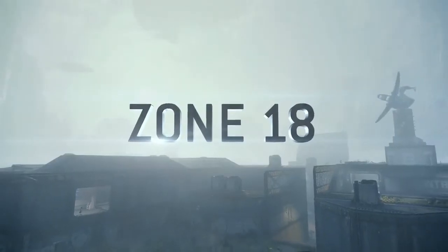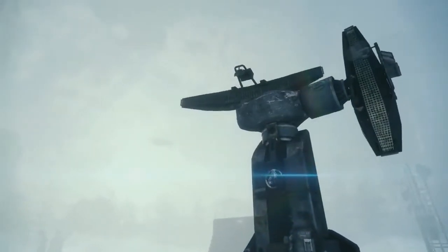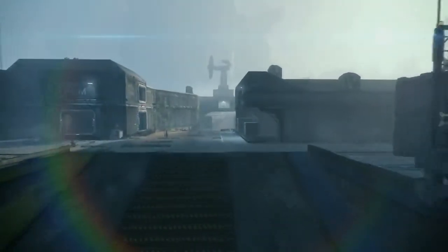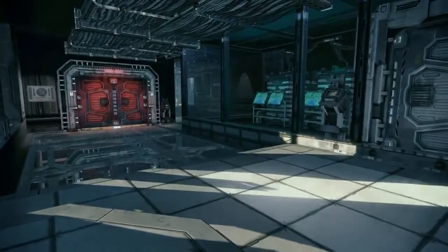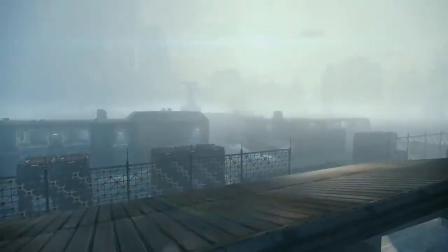Known to the militia only as Zone 18, the IMC Advanced Robotics Facility is a fast-paced environment. Divided by a central supply path, many pilots will seek the protection of the facility's interior passages, while others will take advantage of the long sightlines provided by the limited rooftop cover.